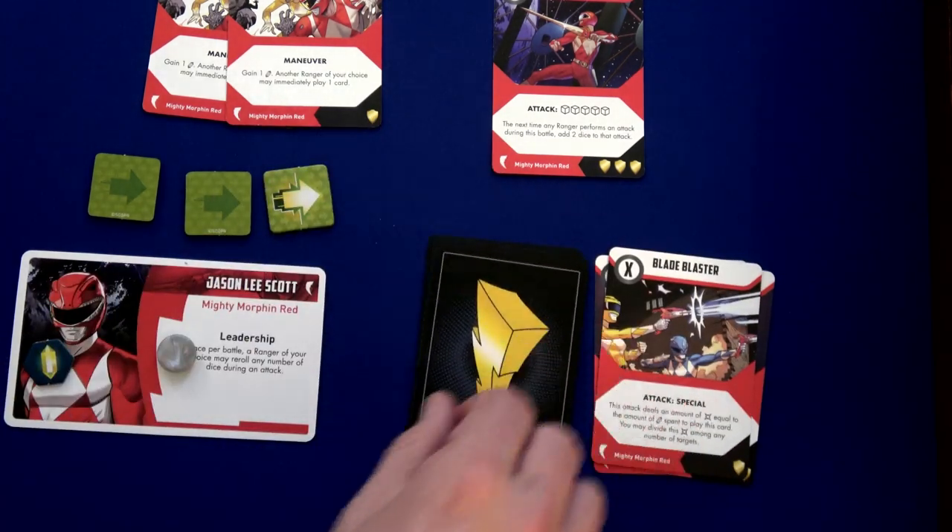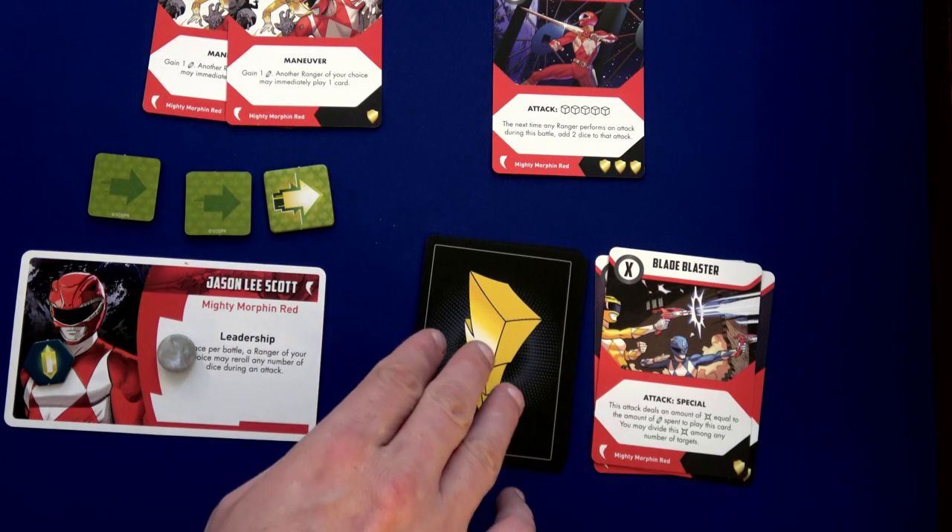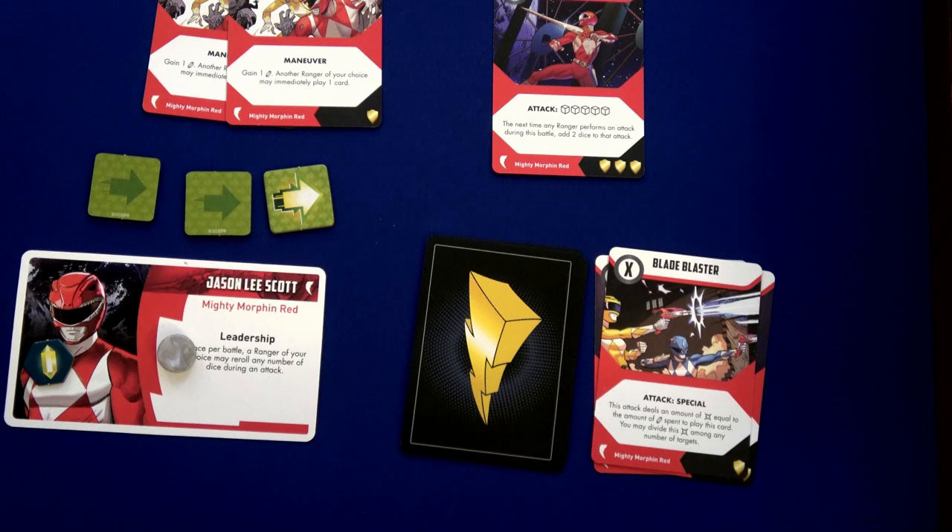That card gets placed on the bottom of your deck. If you ever need to reveal a card for damage and you can't, that's when you go exhausted and return to the command center — and we lose one of those crystals.